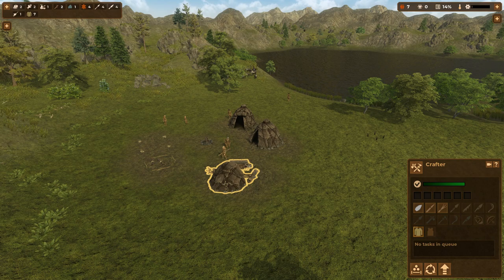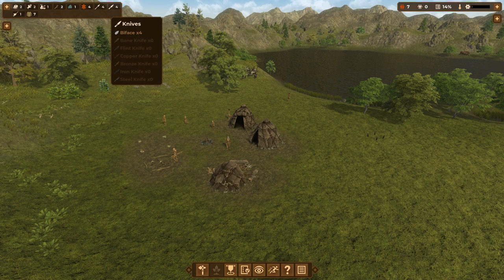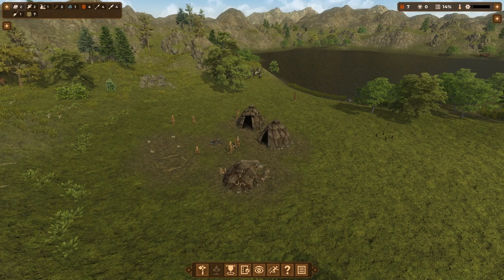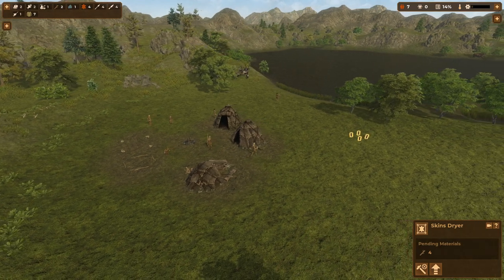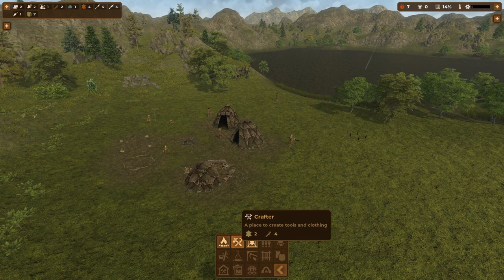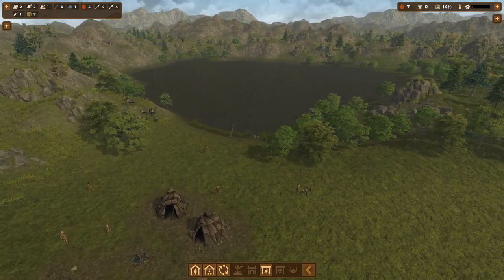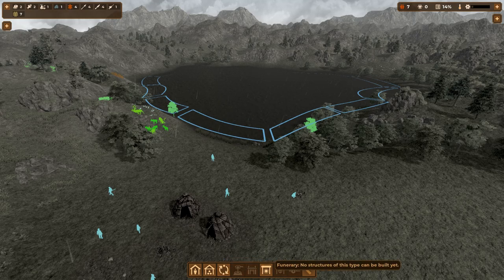We need some tools for people. We have some bifaces but we have more people than bifaces. We have some spears, which will allow us to hunt. We have some raw skins which need to be cured. For production we have the skin dryer, the hearth, and the crafter — that's basically it. That means we should start hunting for food.